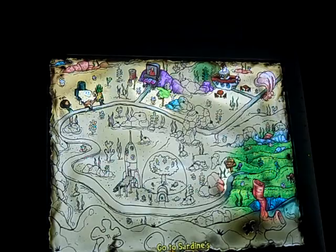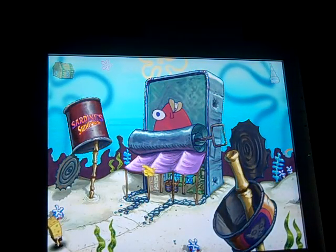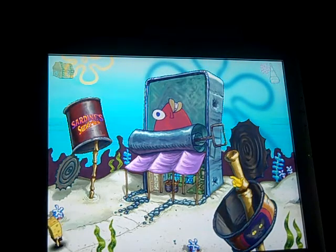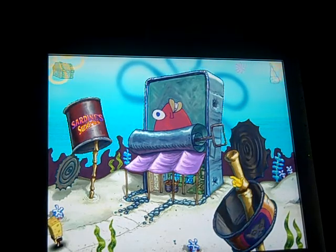You saw the telescope turn gray and blue again when we finished watching the TV. That means there's a new place open on the map. After you finish watching the commercial on Squidward's TV, the telescope will turn gray and blue again telling you a new place is open on the map. Click the map and as you can see, the new place now is Sardines — actually Sardines Sundries. Click the map, then click Sardines Sundries.